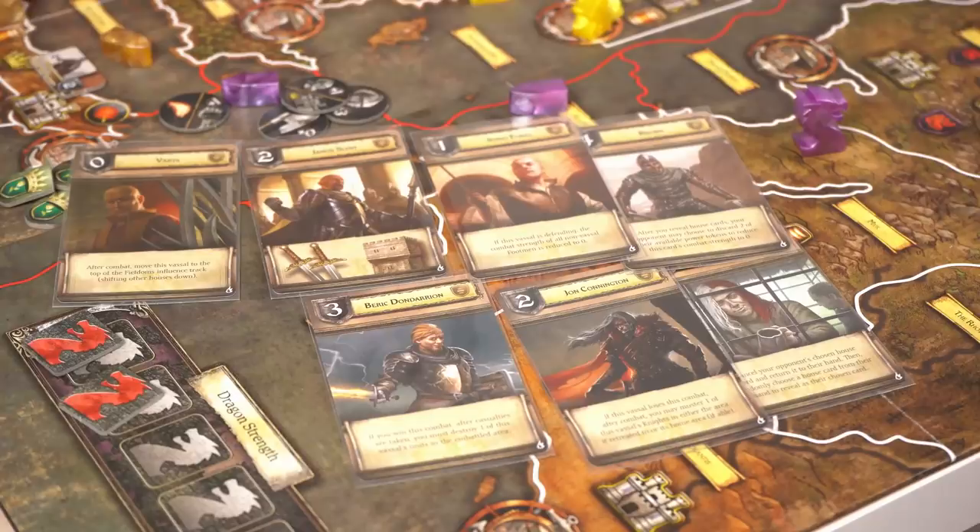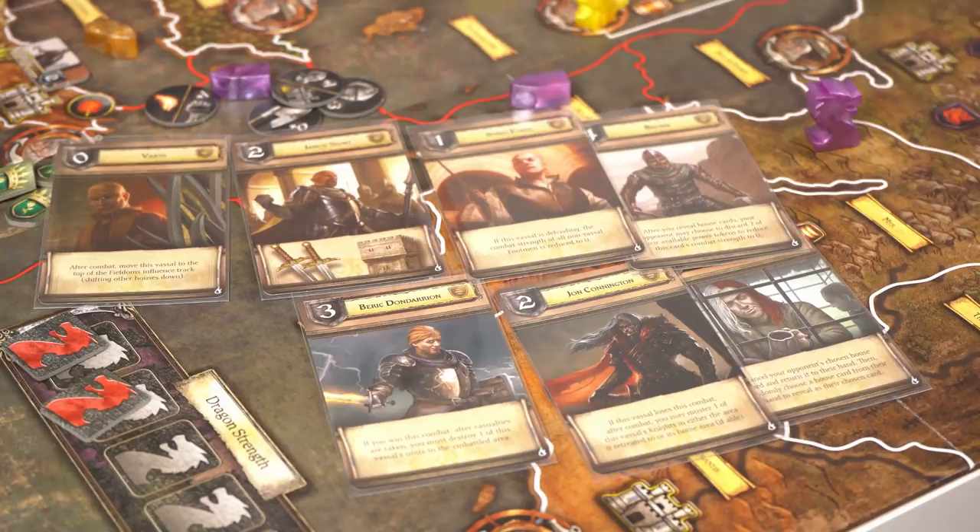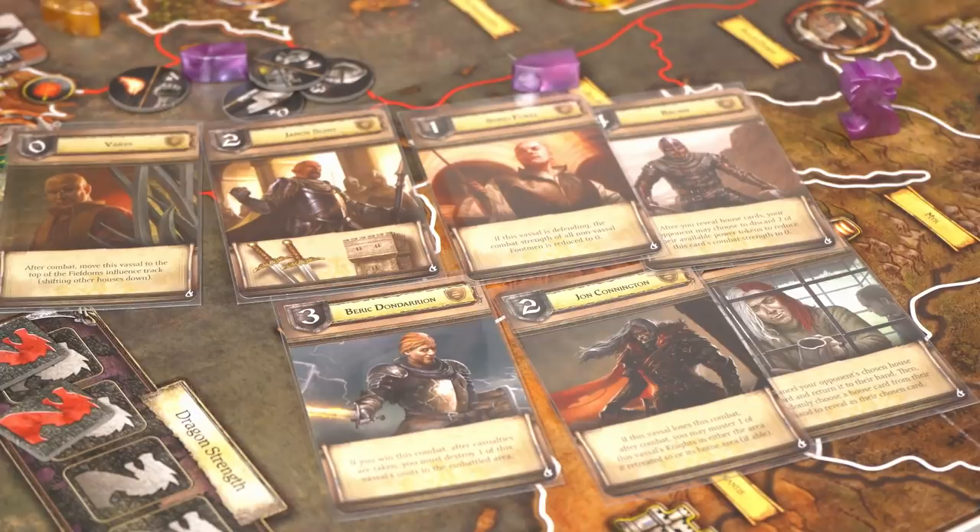One of the biggest things they've added is the vassal module, which allows you to take control of other houses that nobody is playing in that particular session. There are now eight houses and you can play an eight-player game if you want. One of the original problems with the game was that with three, four, or even five players, the factions that weren't being played just sat there as neutral factions — you could just go in and take them over with little trouble.